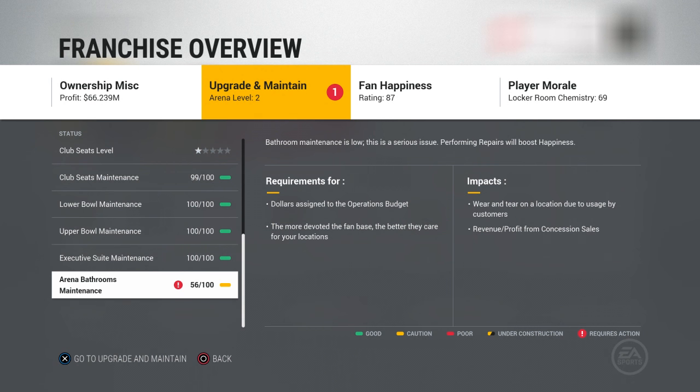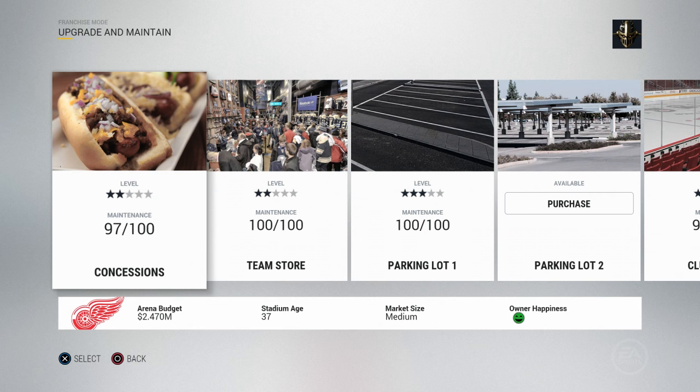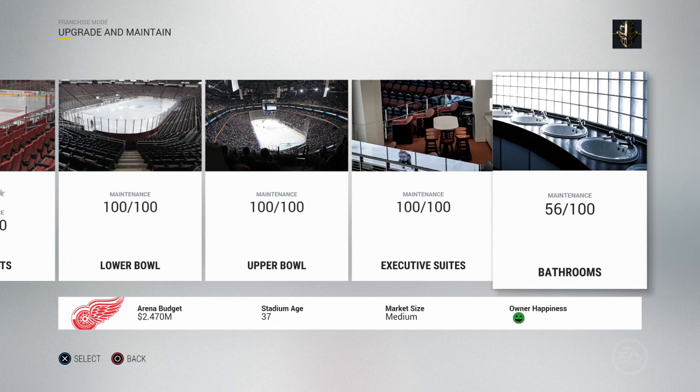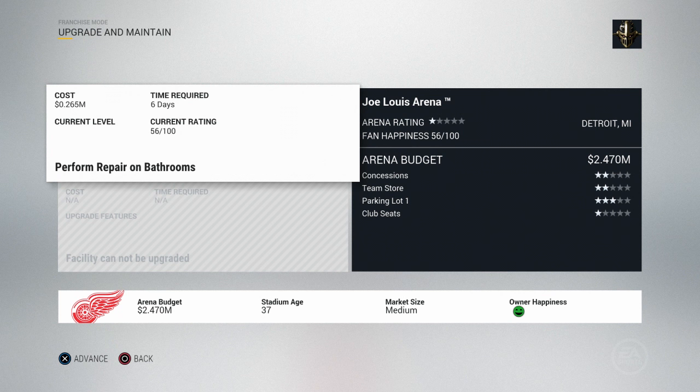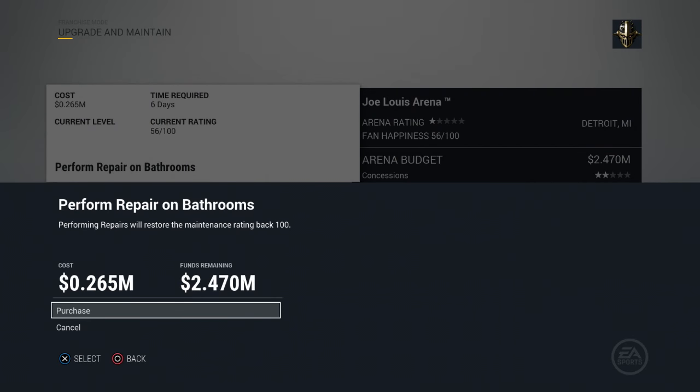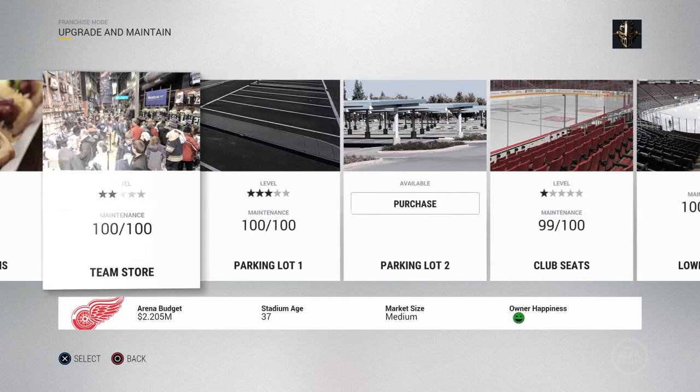So if you don't upgrade your bathrooms, it's going to impact your revenue and profit from concession sales because people won't want to use your bathrooms and therefore won't purchase concessions. If we wanted to update this, we click X and it takes you right to the upgrade and maintain tile. You can see bathrooms at 56 out of 100. It says perform repair on bathrooms — time required six days, cost 0.265 million dollars. After purchasing, there's a bar showing repair in progress with six days remaining, and they'll be 100 out of 100.